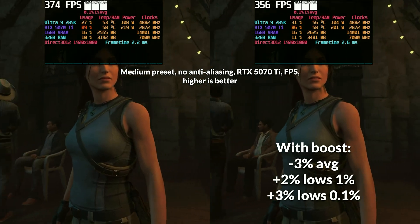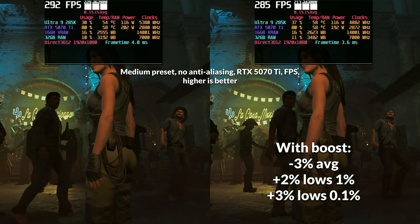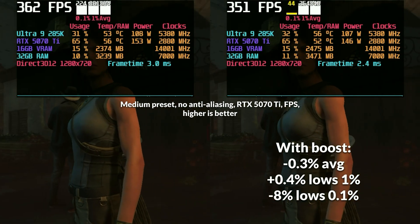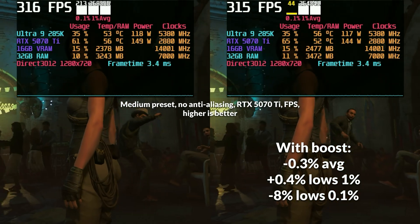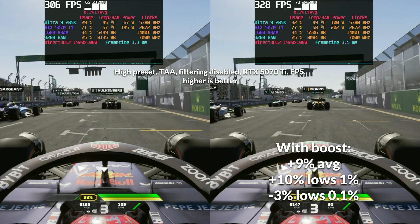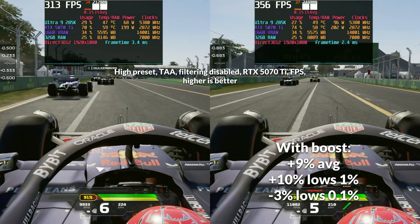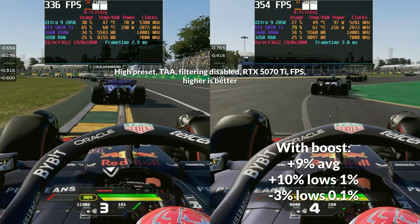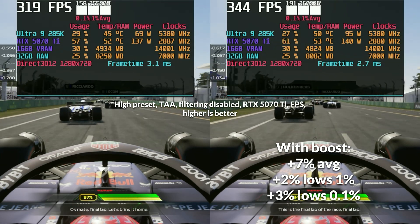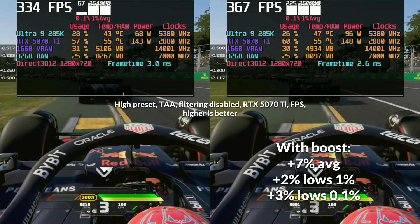Shadow of the Tomb Raider is also a mixed bag. Averages dropped by 3%, but lows improved by 2-3% at 1080p. At 720p it's all over the place, with regressions in averages and 0.1% lows, and a slight less-than-1% uptick in 1% lows. F1 24 however is more consequential — 1080p sees a 9-10% improvement in averages and 1% lows, though 0.1% lows do drop a little. At 720p the improvement drops to a 7% uptick in averages with a 2-3% improvement in lows.